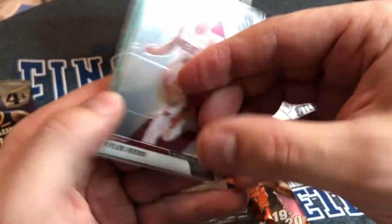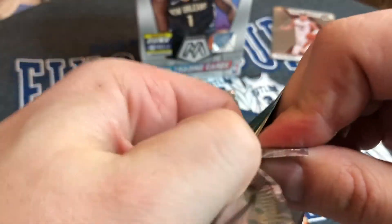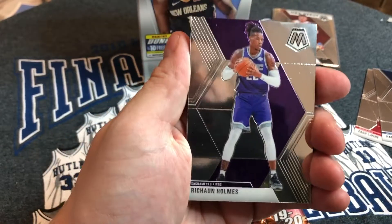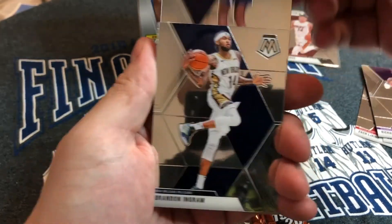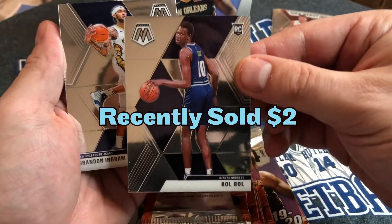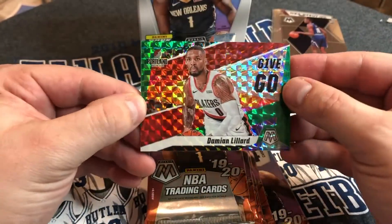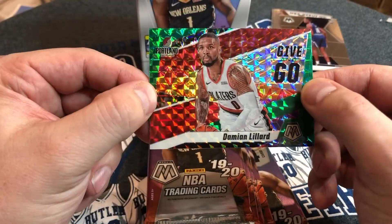We got our Tyler Hero and Will Barton — the green isn't numbered but that's nice. Pack two: we want Ja, we want Zion. We got a Rashawn Holmes, a Brandon Ingram — good at basketball — then a rookie bull card, and a Damian Lillard Give and Go insert. He's a very good basketball player. I like that insert — pretty cool.